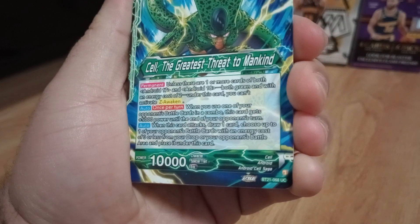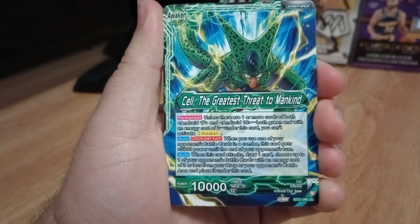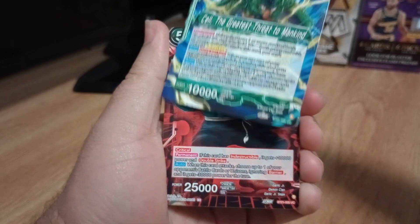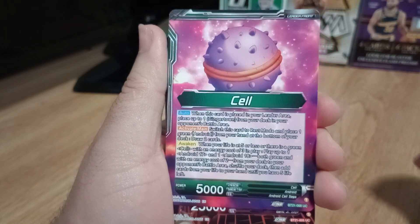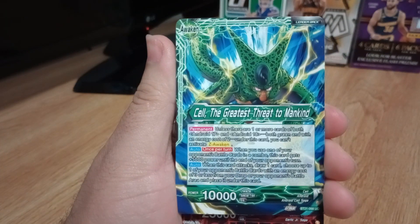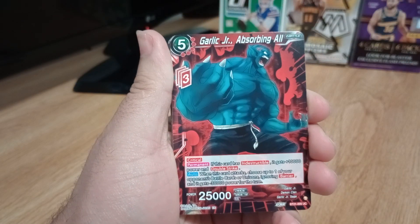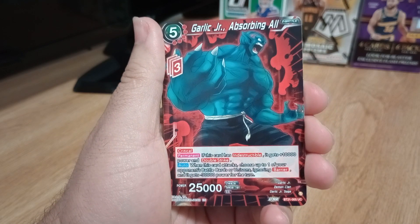There we go. Some of them say common, uncommon, whatever it is. Okay, there it is — uncommon. For the Cell, Greatest Threat. In the back you got the pod where Cell comes from, and then boom, you got Cell in its first form. Greatest threat to mankind. Garlic Jr., Absorbing All — that's another uncommon.